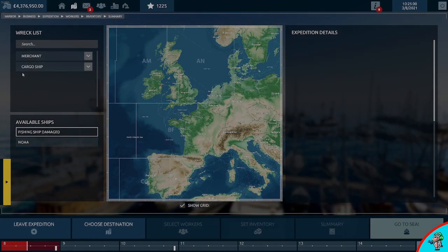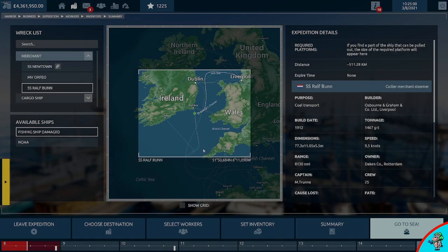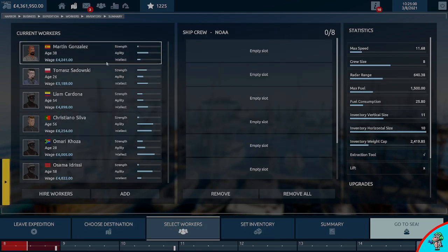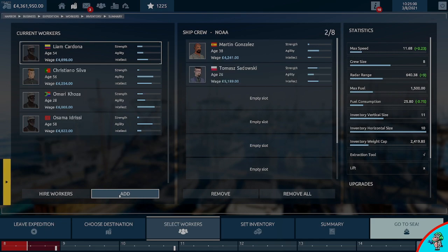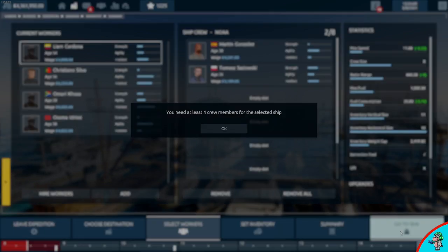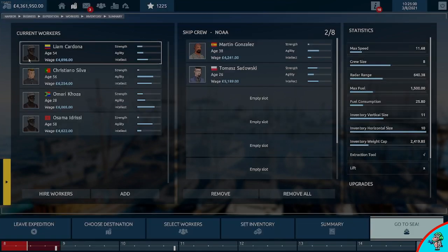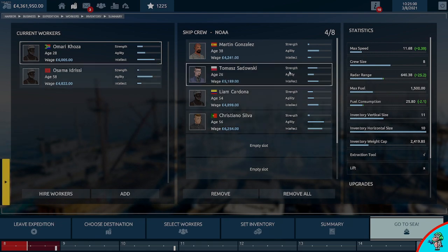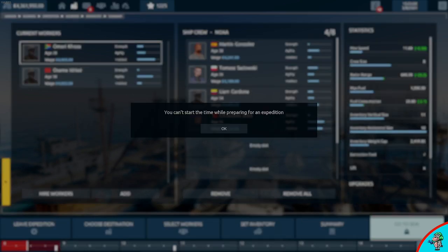Now we're going to go ahead and start the mission. Make sure you select the Noah as your ship. You can add particular crew members if you want - you need a minimum of four crew members to run this ship. Add any four you want; you can check their stats if you like, but for this tutorial I'm not focused on that. Add your four and you're done.